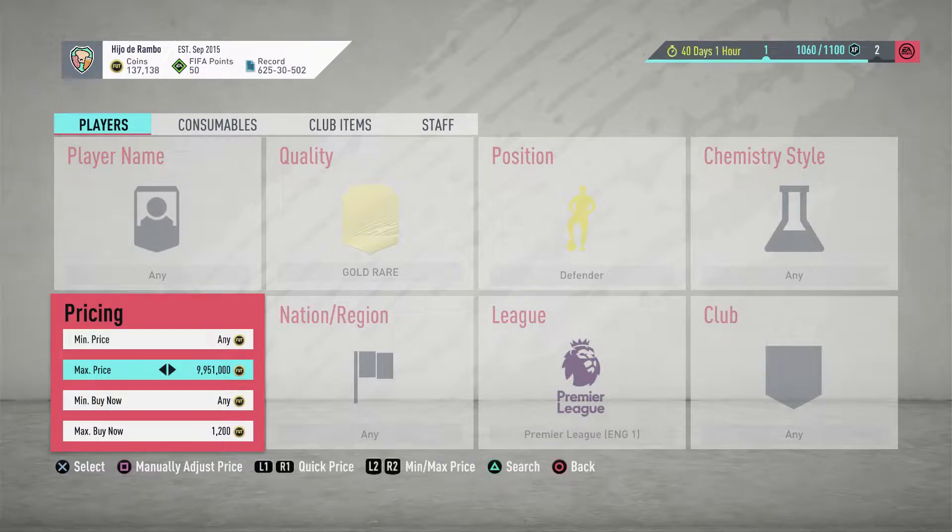Our first trade method for this video is going to be Premier League players, defenders, gold rare, for a max buy now of 1,200 coins.